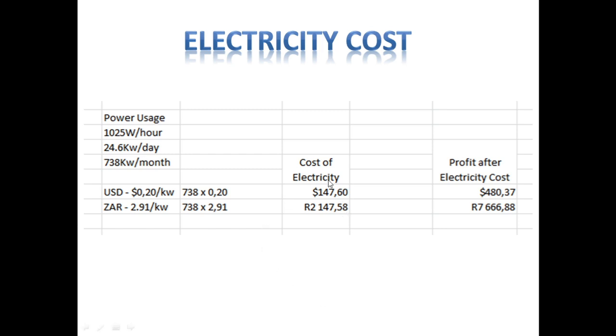Taking our electricity cost from our mining profits, we are left with $480 or R7,666 — and that's after paying the electricity bill, which is not bad for an extra bit of income per month. These calculations are what we mined for the month of January 2021 with 245 megahash per second on Ethereum and a bit of Bitcoin.